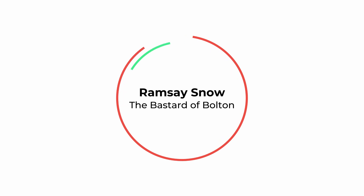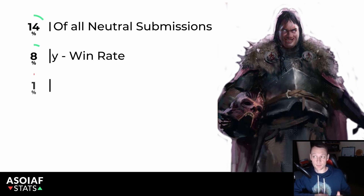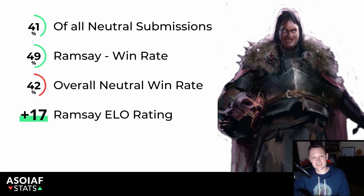Hello and welcome to our Commander Spotlight where today we're talking about Ramsay Snow, the Bastard of Bolton. Ramsay Snow as a neutral commander can be fielded within six of the seven available factions, but today we're going to focus on his use inside of the neutral faction. Inside of the neutrals, Ramsay is the most popular and highest rated commander of the four possible choices that the neutrals currently field.